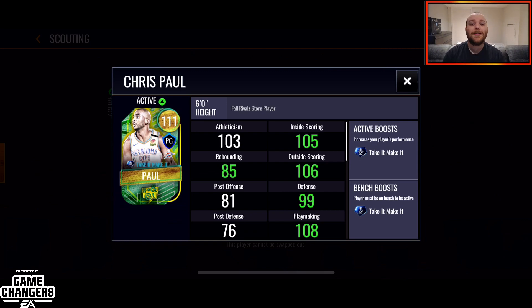What's going on YouTube, Casey here with another NBA Live Mobile video. As always, this video is presented by the EA Game Changers network. Today we're looking at the Fall Rivals store player Chris Paul — it's a brand new card with a really cool boost called 'Take It Make It.'